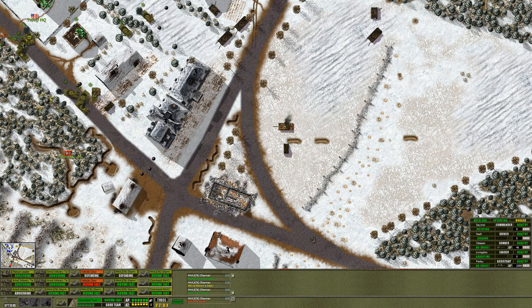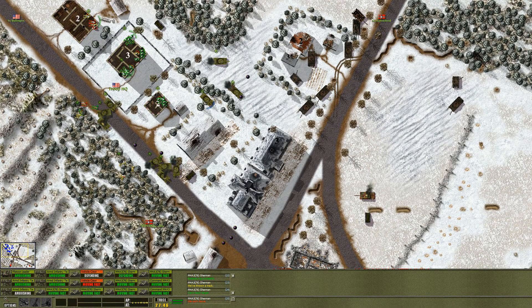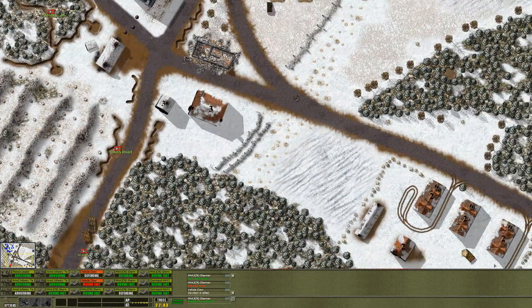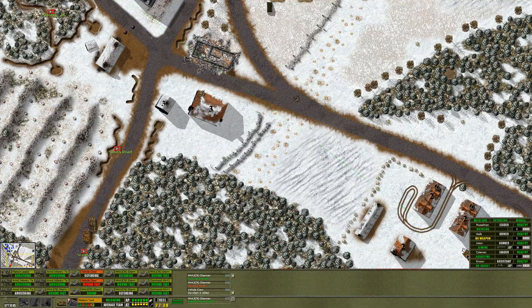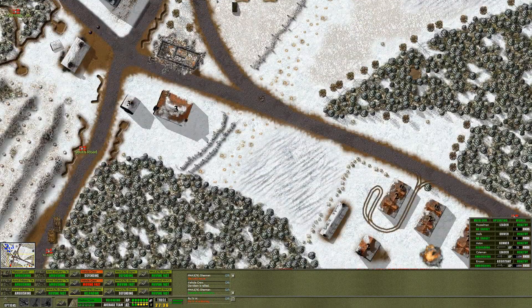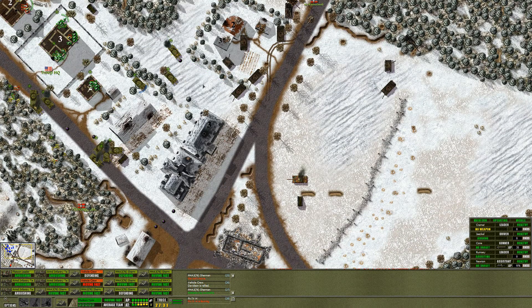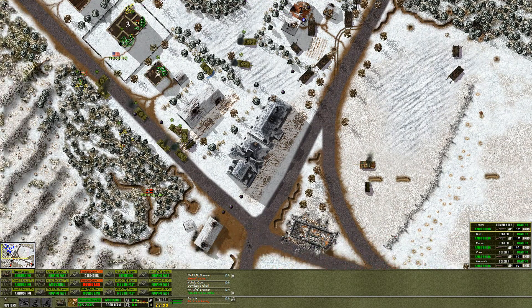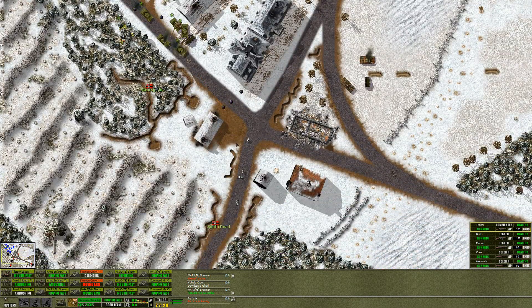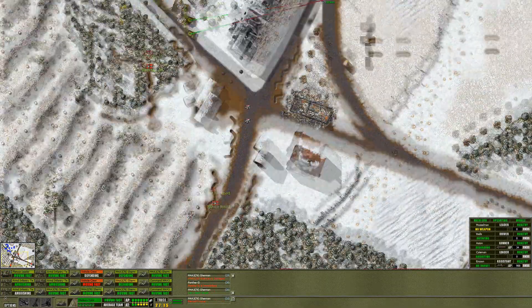These guys are really struggling. Can't move. We've done some damage to that Panzer IV but we're also giving him really good shots at us. Do we get it? Fantastic. Let's move the Shermans in further then. We can maybe move some infantry over here and get this building with them.